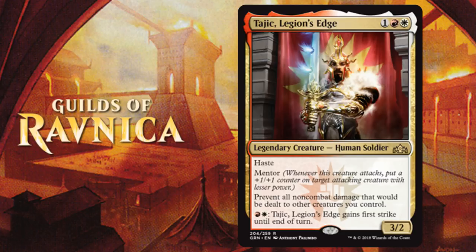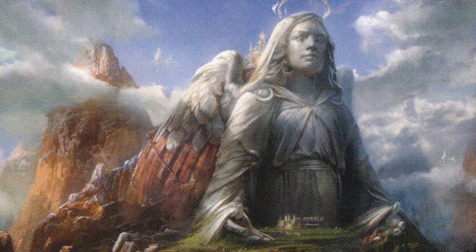This time it's Tajic, Legion's Edge — one of anything, one red, and one white for a 3/2 with haste. He also has Mentor, the new Boros mechanic, which when Tajic attacks gives a plus one plus one counter to another attacking creature with less power. Tajic's third ability is to prevent all non-combat damage that would be dealt to other creatures you control. And lastly, he can give himself first strike until end of turn for one red and one white mana.